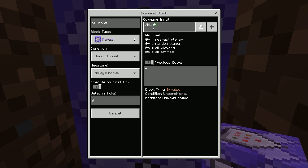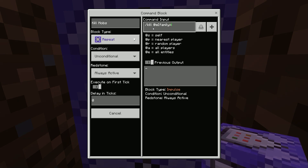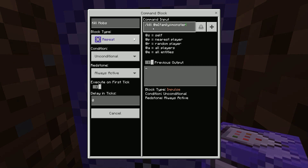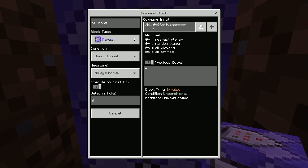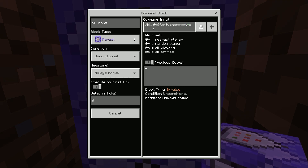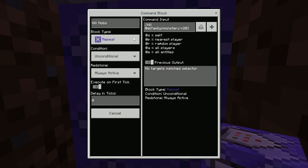And what you want to type in is /kill @e[family=monster]. If you want to kill all entities even sheep and cows you can, but I will stick to monsters so it will only kill hostile mobs. Type in comma r=20 close bracket and voila. The command block is complete.